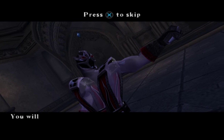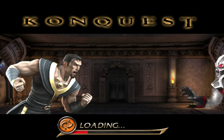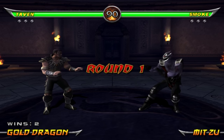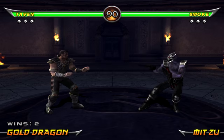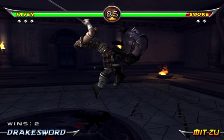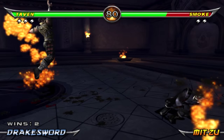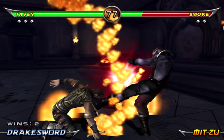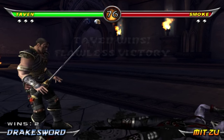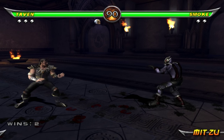And here's Smoke — no introduction, no 'I'm Smoke', no 'you're trespassing', nothing. Just: 'You will not escape.' Well that's not a good introduction. I don't like that, and for that, you are gonna die, Smoke. Jump towards me. Flawless victory! Let's see if we can get a double flawless victory here on Smoke.